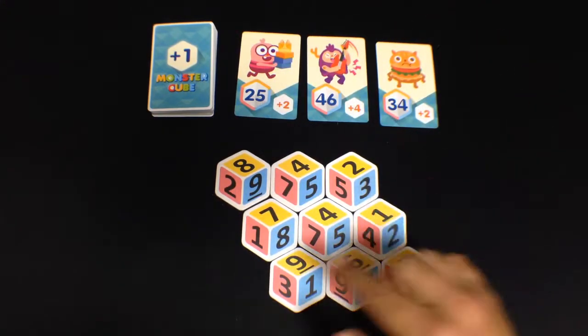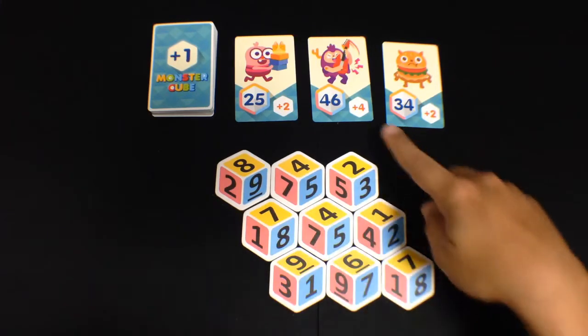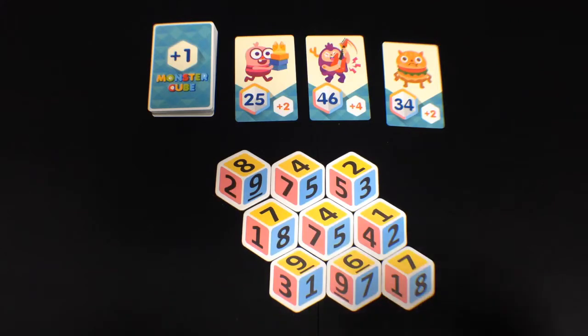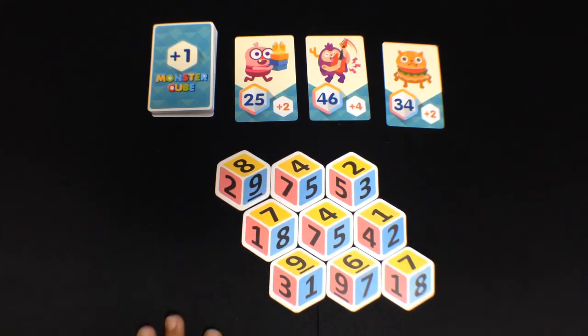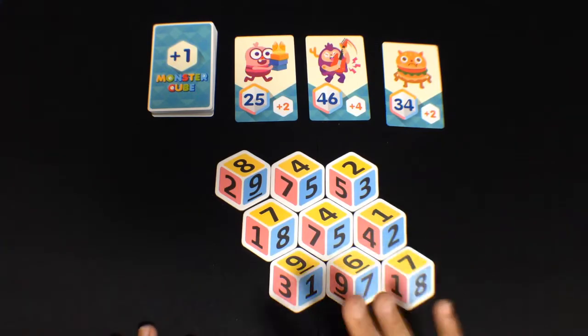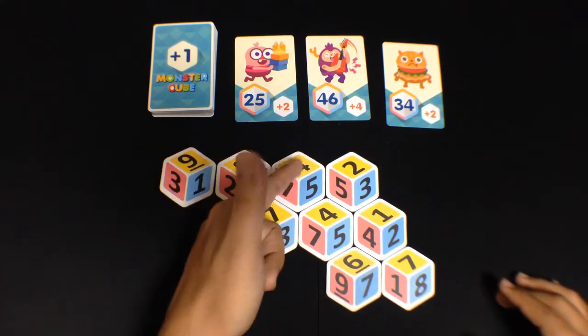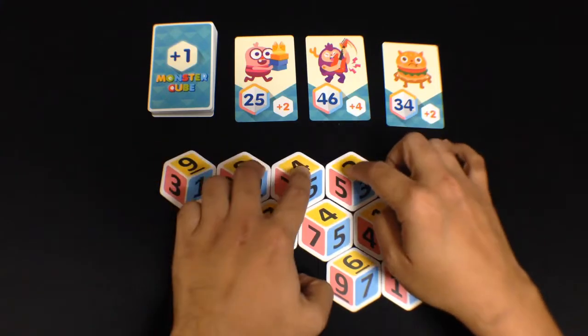Let's try to solve this equation live — I haven't prepped any of it. Looking at the cards: 34 and 46. So 46 seems like my best choice because it has the most points — I would get 4 points for beating it. Also, before you say you've got the answer, you can move one cube from the board and place it somewhere else. So I'm going to take this 8, move it down here, and use 9, 6, 8 as my numbers. Nine times six is 54, minus eight is 46. There it is!